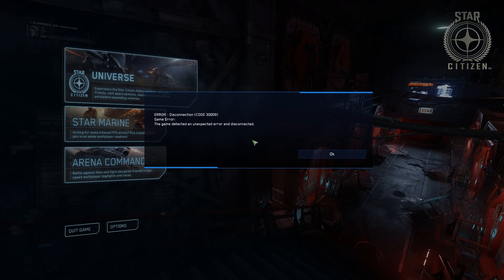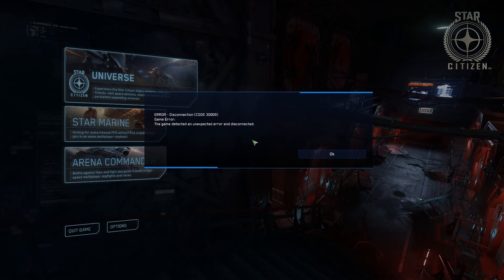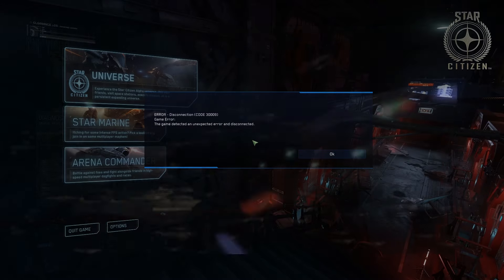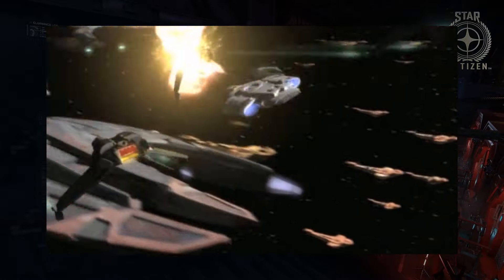Hey everybody, this is Minion Soldier and this is Ship Updates. This week is pretty much all about the Buccaneer. The Buccaneer was designed by Jim Martin, as seen here. Jim Martin is no stranger to Star Citizen — we've seen his work before: the original Cutlass, the original Caterpillar, and the Herald are all his designs. He's also responsible for one of my favorite ships of all time.